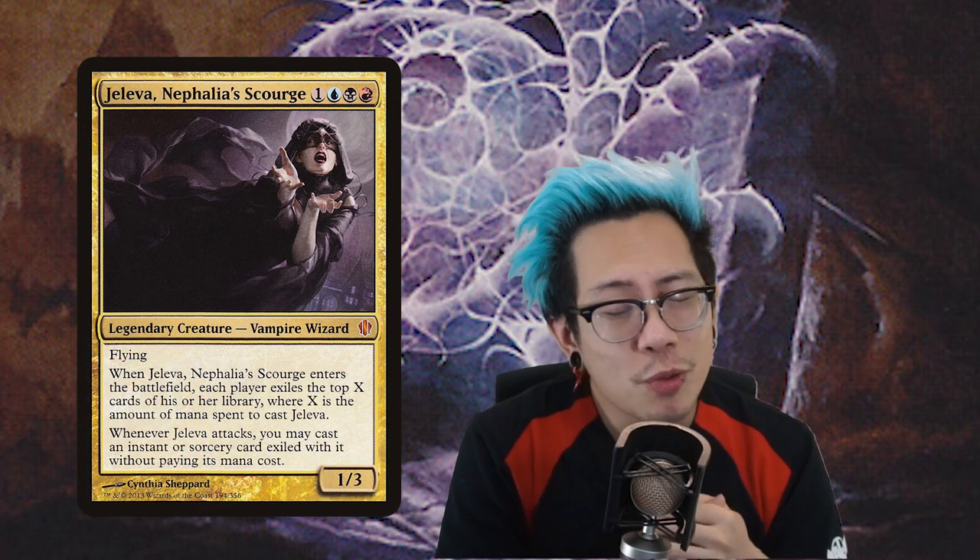The seventh card on my list is Jaleva, Nephalia Scourge. If you don't know by now, this is one of the earliest commanders — it came in like the Mind Seize pre-con. Whenever it enters the battlefield, each player exiles the top X cards of their library, where X is the amount of mana spent on Jaleva. And when it attacks, you get to cast a spell for free — an instant or sorcery. That's exactly what I love doing.